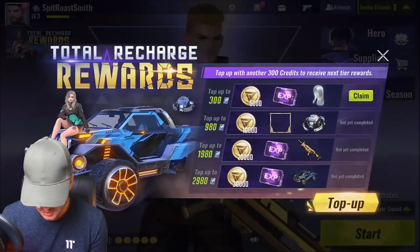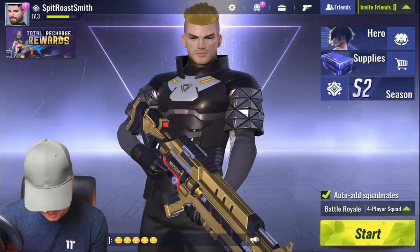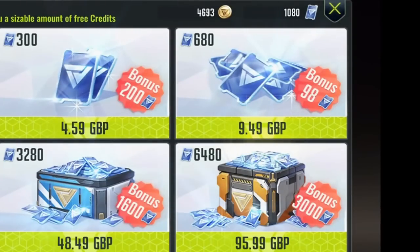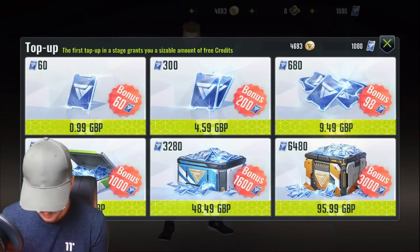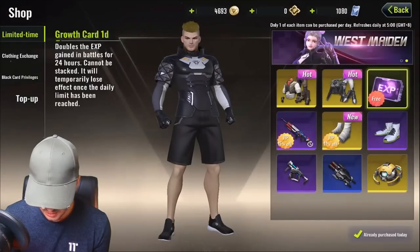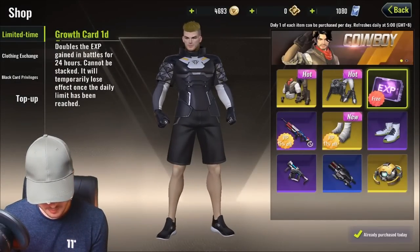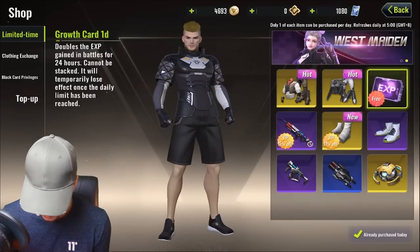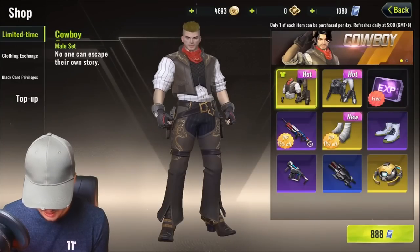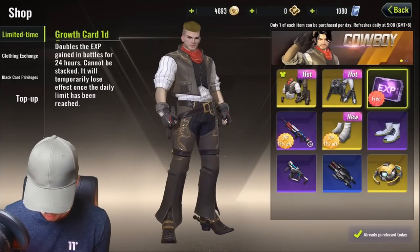I've deposited 1,000 — I bought the 949 diamonds. They're not called diamonds on here. I'm not really sure what they're called. I think they're called credit cards. We're going to go with credit cards, okay? I've bought some of those. So what I'm going to do now is have a look at which one I should buy. This is the limited time one. I can buy these outright if I want to, but that's going to use all of my credit cards up.